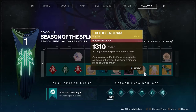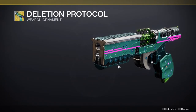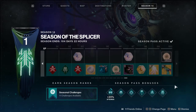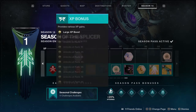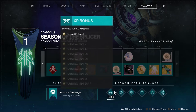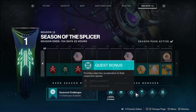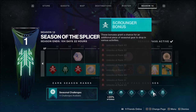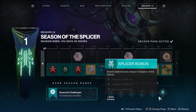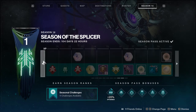From 91 to 100 we get another ascended shard, 1,200 bright dust, another exotic engram, and probably the coolest emote in the game right now — I love it, I can't wait to use it. Then the ornament, which is essentially a skin or shader change for the new exotic, and 2,000 bright dust. We also get XP boosts, currency bonuses, quest bonuses, masterwork bonuses, grounder bonuses, and splicer bonuses throughout the pass.